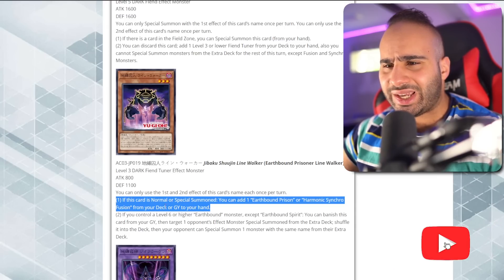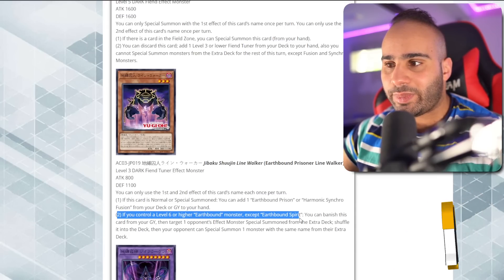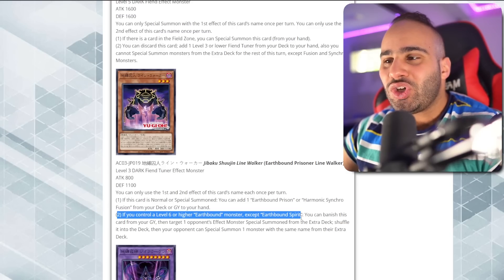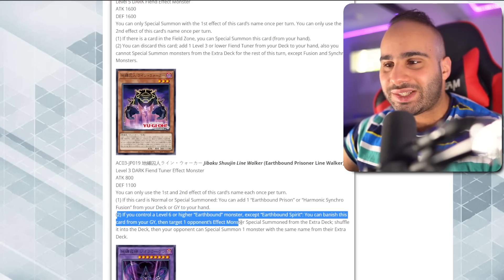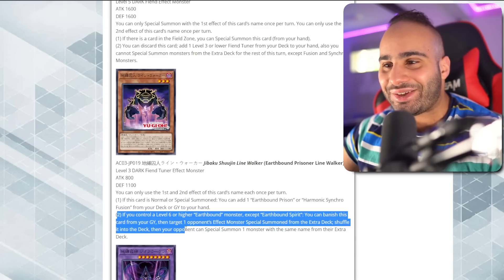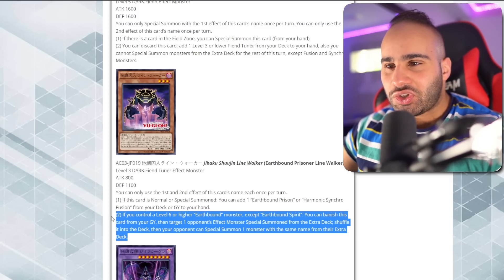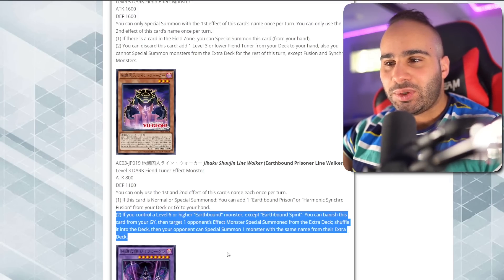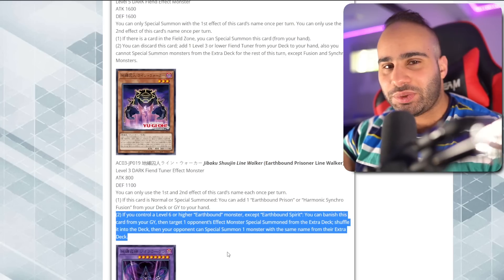Those are two cards we don't know about yet. If you control a Level 6 or higher Earthbound monster — except Earthbound Spirit, which nobody is going to play — you can banish this card from your graveyard, then target one opponent's Effect Monster special summoned from the Extra Deck and shuffle it into the deck. Then your opponent can special summon one monster with the same name from their Extra Deck. That is so stupid — you're getting rid of their monster just so they can summon the exact same one right after. It literally achieves nothing.